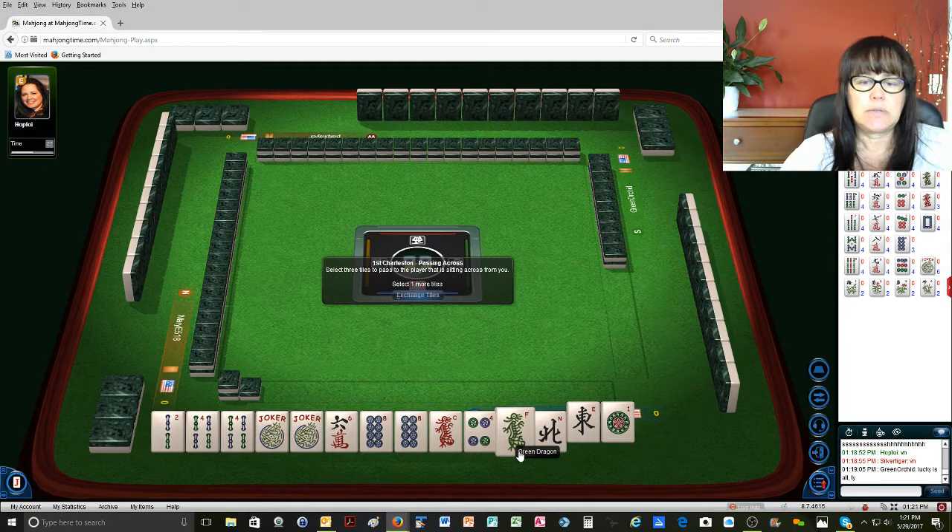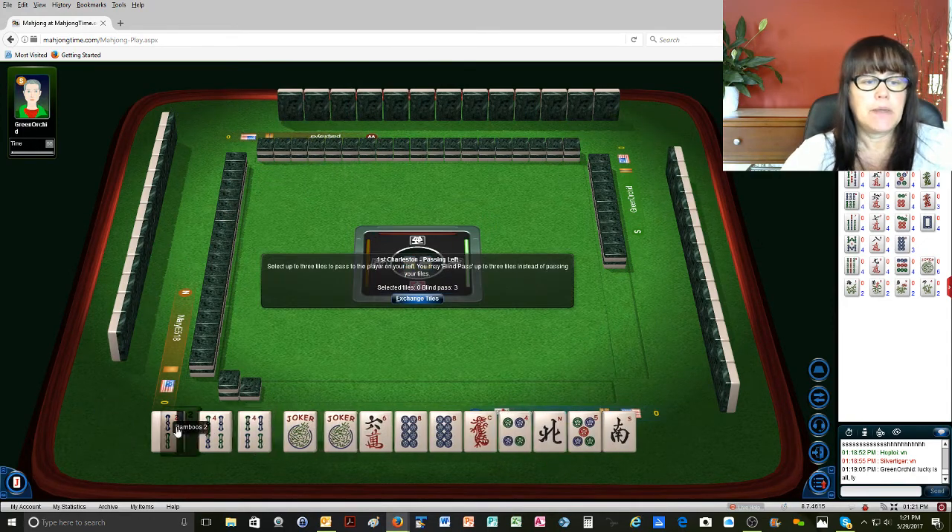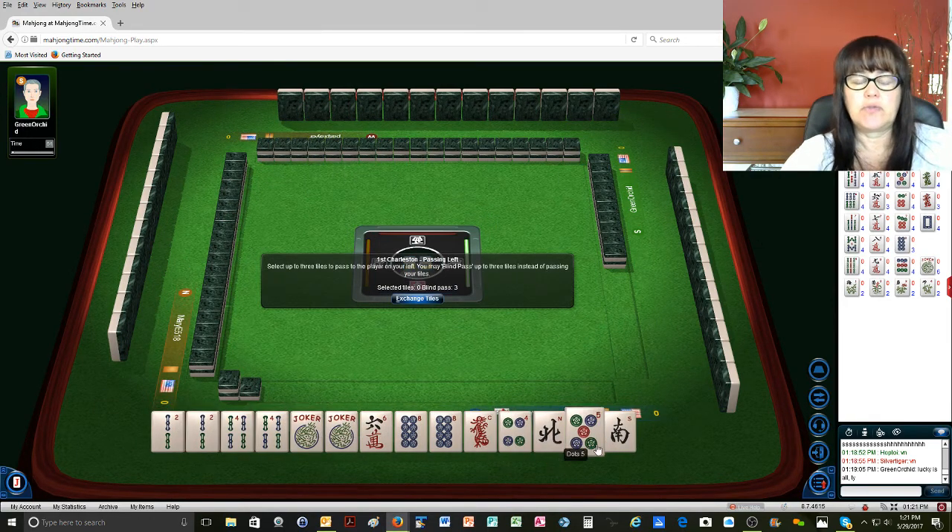I really don't like passing dragons. We'll pass it. Because I want to — I don't know. Ooh, keeper. Alright, we're definitely playing 2, 4, 6, 8.